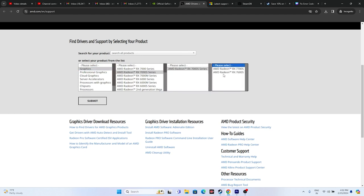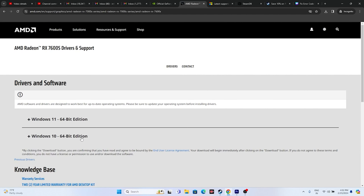For AMD, go to the AMD driver page, select all relevant options, and click Submit. If you're on Windows 11, download that version; if on Windows 10, download the Windows 10 version. Install it, restart (mandatory), and try launching the game.